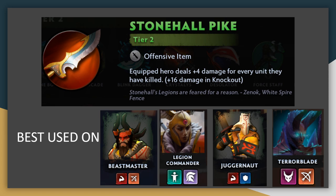Stonehall Pike is the first item in Dota Underlords that scales off kills your unit accumulates — just like the Brawny alliance, it will be very good to scale into the mid and late game if you get it going early. It goes best on units that rack up a lot of kills and have high attack speeds, like Hunters or Juggernaut. One less obvious consideration: it's better on lower-cost units, since early units generally have more time to rack up kills and get more benefit out of it by the late game.